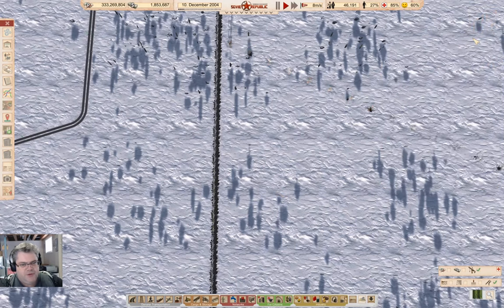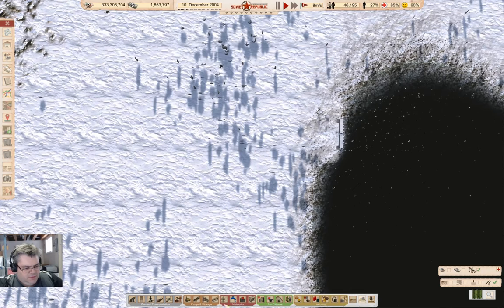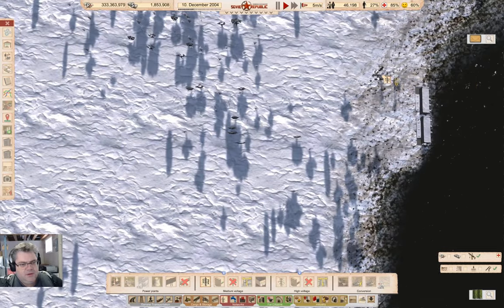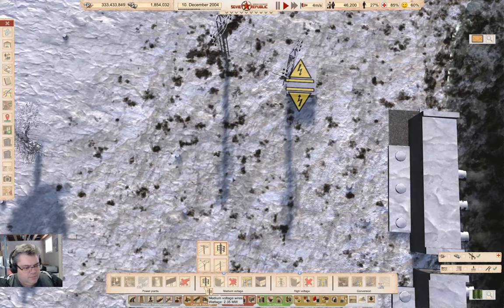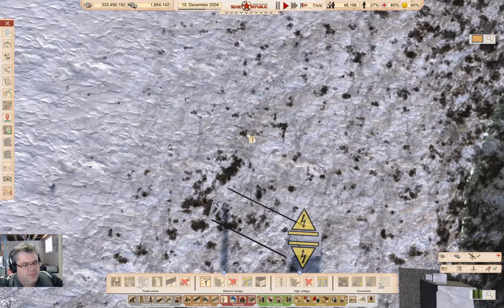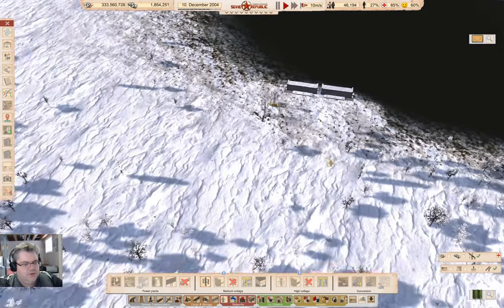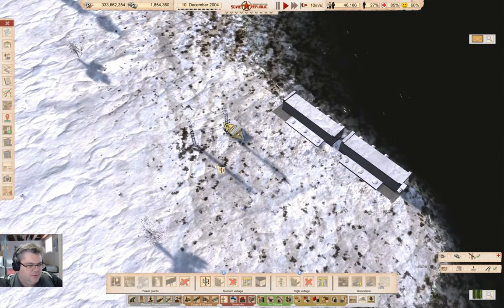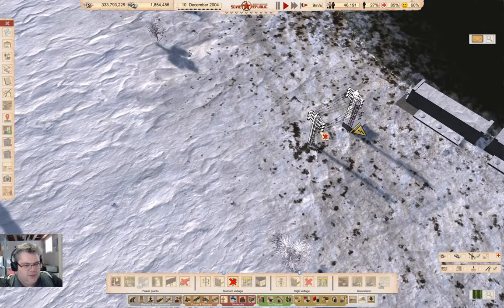We're going to pay to get rid of it. We have buildings on fire — okay. Now, how are we going to do this? We'll come down here and grab the power line — the big one. How do I connect that? I don't get it.